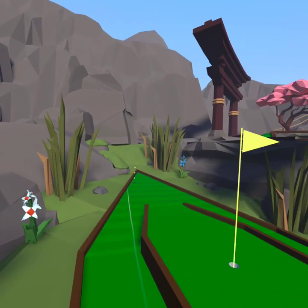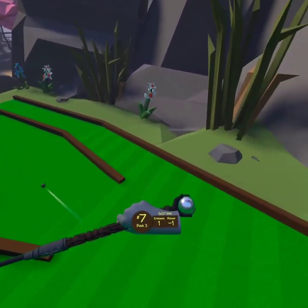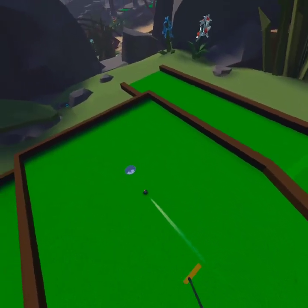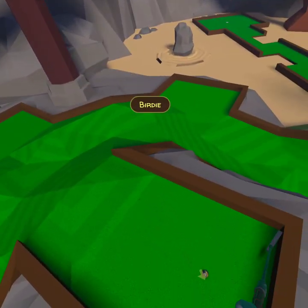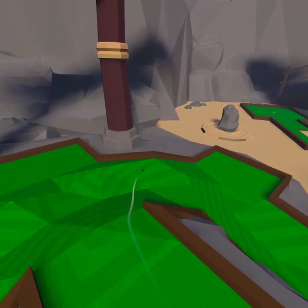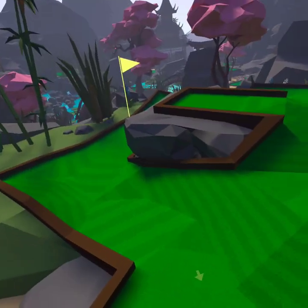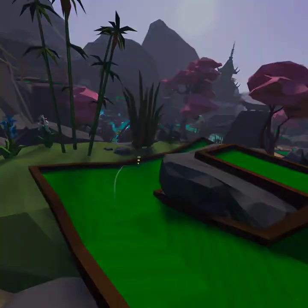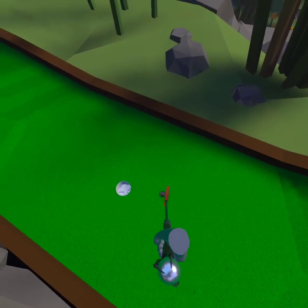I'll try my best to cap it off up here. Didn't work. It still sends it towards the hole for an easy putt for birdie. And now, this one — chaos. Of course it's chaos. And that sets us up for an easy, easy putt for birdie, putting our round down to negative three.